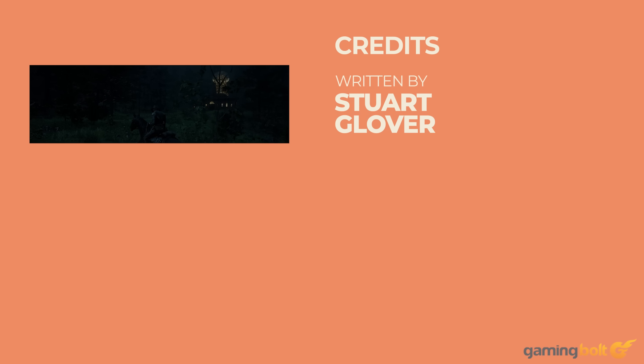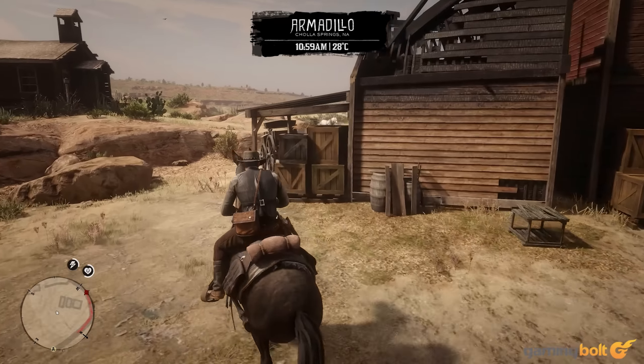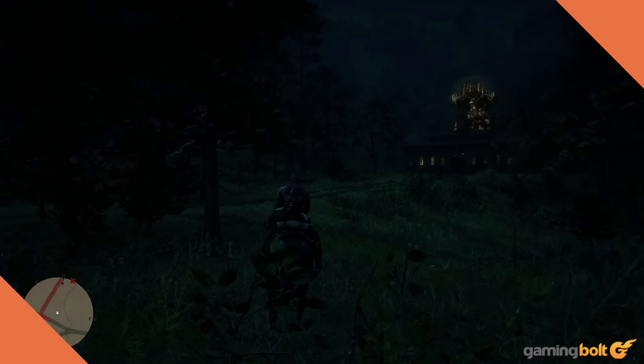It's testament to Rockstar's prowess as immersive environmental designers, story, and mission writers that Red Dead Redemption 2 is a smorgasbord of secrets and hidden cutscenes, adding untold intrigue to an already captivating vision of the American frontier. Here are 15 of the best.